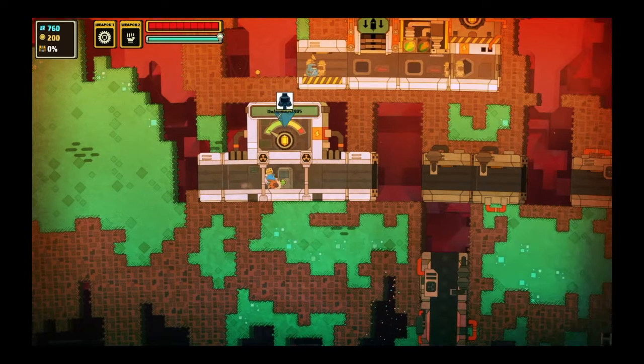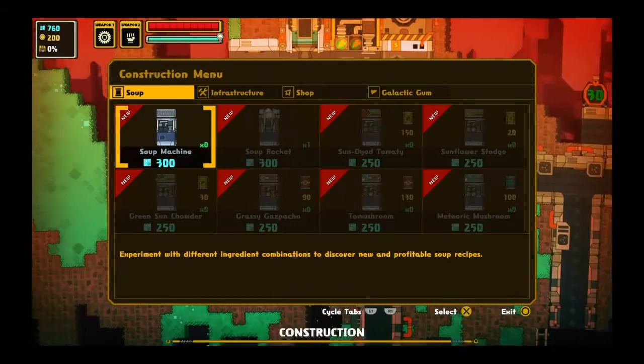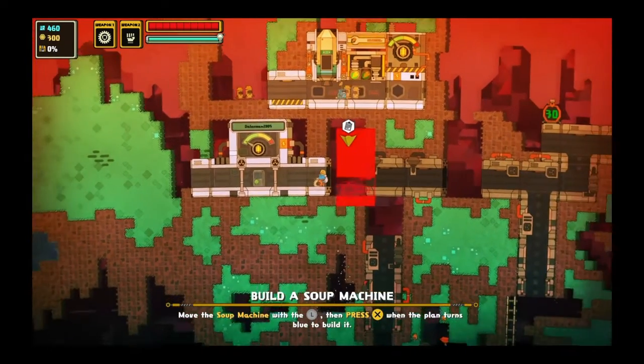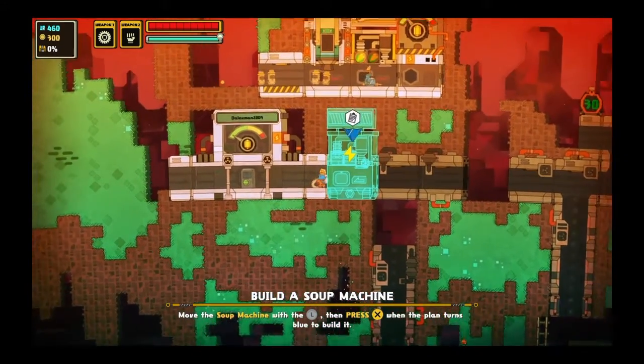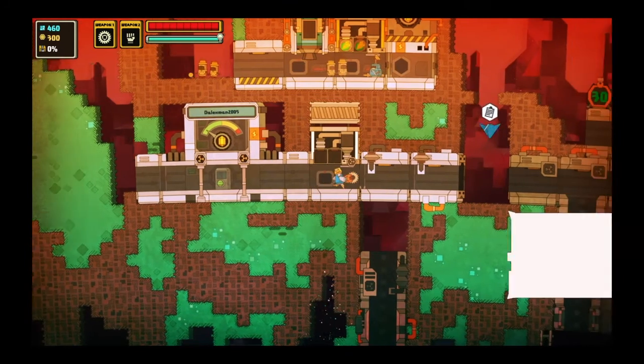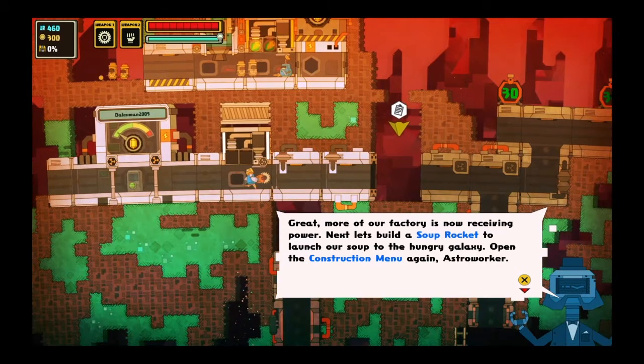Open the construction menu — Triangle. More of our factory is now receiving power. Next, let's build a soup rocket to launch our soup to the hungry galaxy. Open the construction menu again, astro worker.